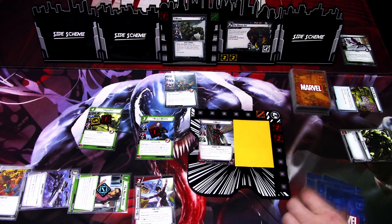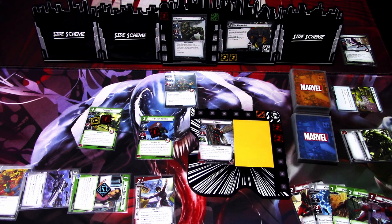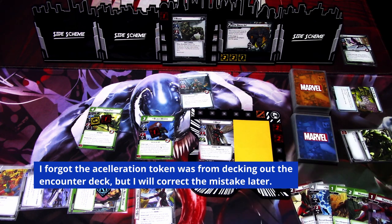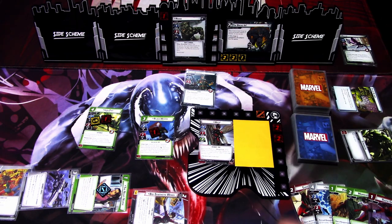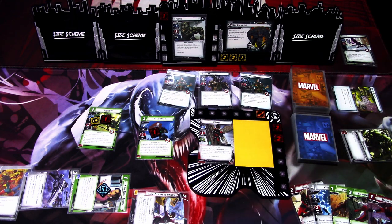We draw back up to 5: Giant Help, Nick Fury, Perseverance, Momentum Shift, and Rabbit Growth. We add a threat to the main scheme. Rhino is stunned — Hydra Bomber attacks so I'll cancel 1 damage. Encounter cards: first is a Mercenary, and another Hydra Bomber. I'll just remove the top card. That is the villain phase.